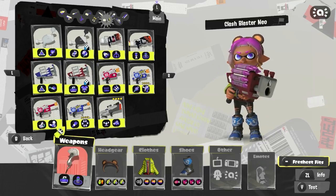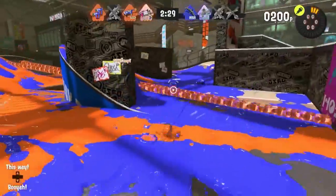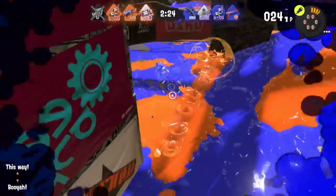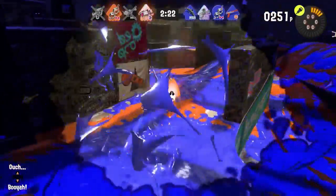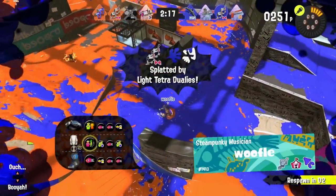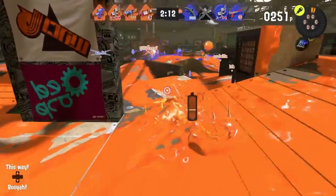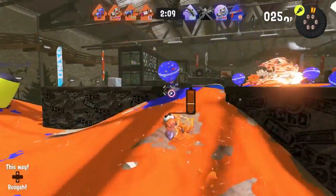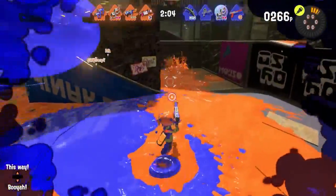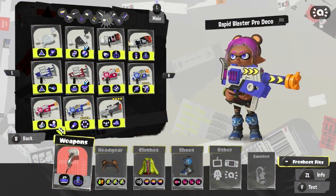For blasters, the Rapid Blaster Pro Deco has to be the best one for Opening Gambit. I really wish S-Blast could take this spot, but it really doesn't work as well. The Rapid Blaster Pro Deco is the way to go since Angle Marker can do chip damage and help you get assists, and Killer Whale serves the same purpose. All blasters kind of struggle with Gambit, but if you want to use one, Rapid Blaster Pro Deco is it.